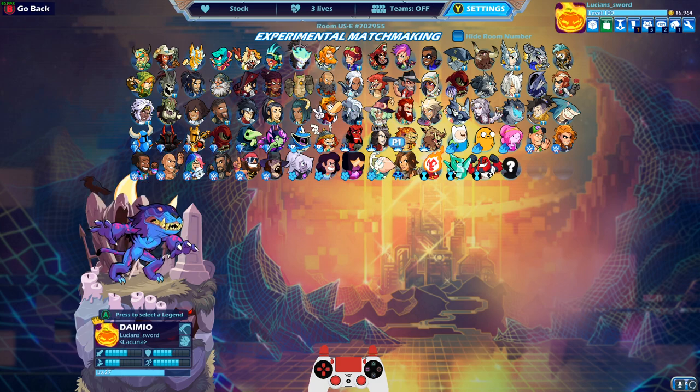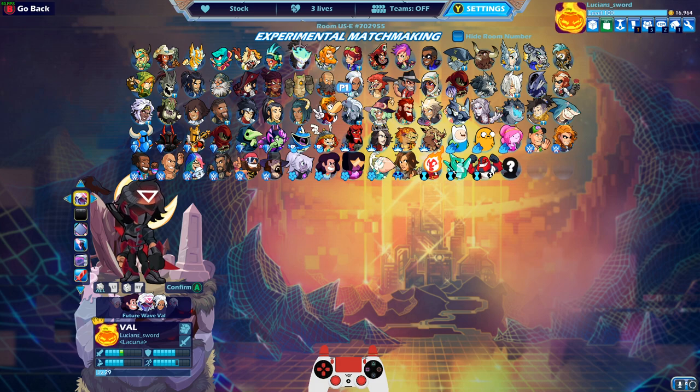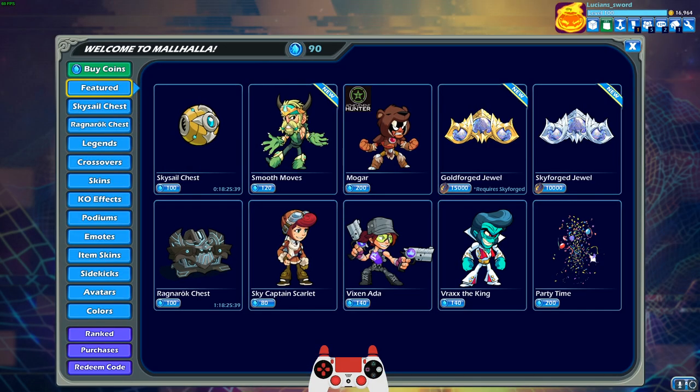Today we're going to be dedicating this video to a skin that I unlocked recently, and that is the Future Wave Val Level 2. You can tell it's level 2 because I got an inverted triangle glowing symbol on my forehead. It's pretty cool. I actually really like this skin — the level 2 version looks really clean.